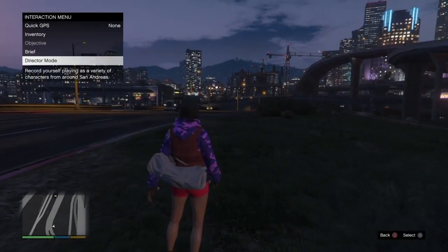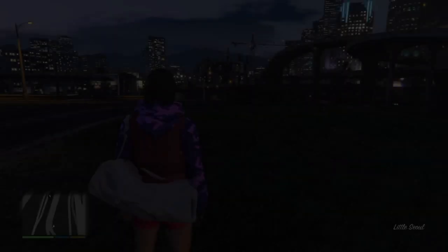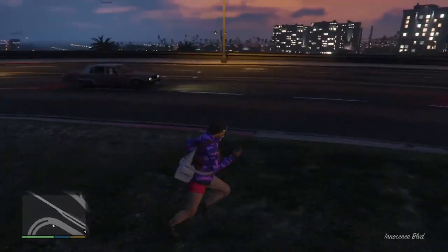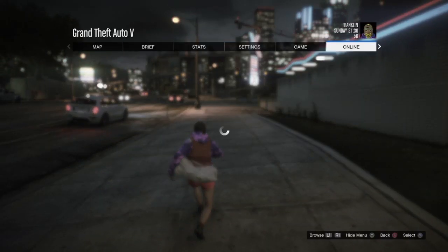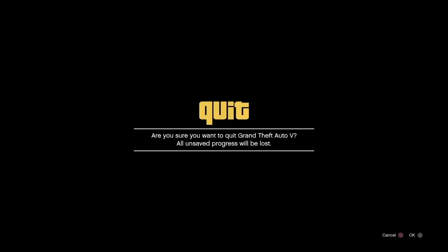In Story Mode, run around for 10 to 20 seconds, then open your interaction menu and go back into Director Mode. Once in there, quit and exit to Story Mode again. Rinse and repeat — run around for 20 to 30 seconds, then go Options > Online and enter an invite only lobby.